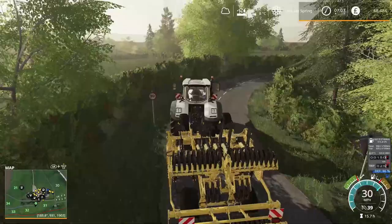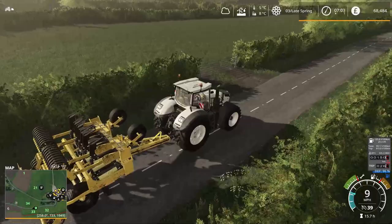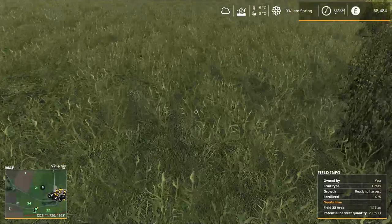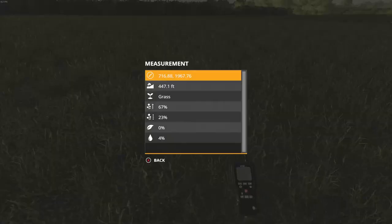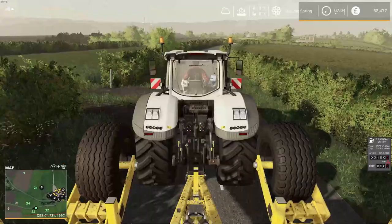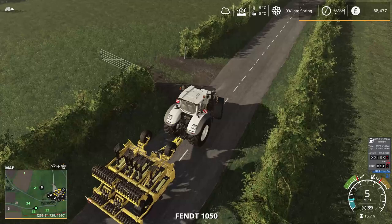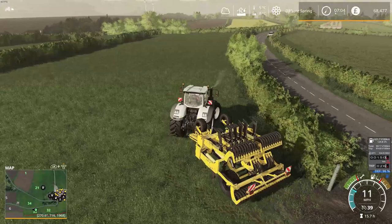You can see the grass is growing really nicely there after I slurried it and turned it as well - I ground the edges because when I bought it, I needed to spread on it so I have to turn the soil. It's ready for harvest as well. It's at 67% - quite dry - the ground's at 4% moisture. So it's only a small field, so it won't take too long.